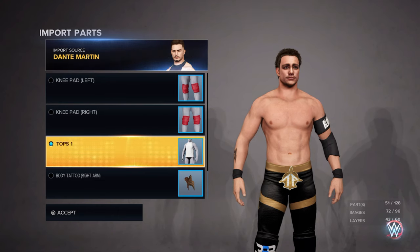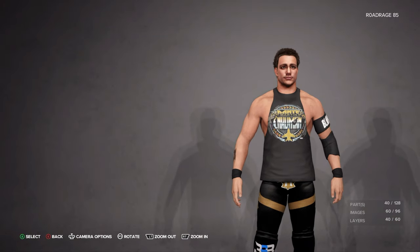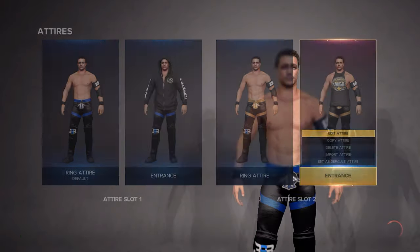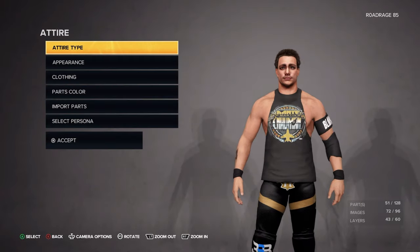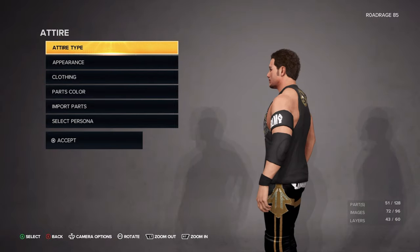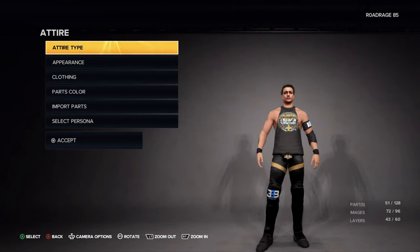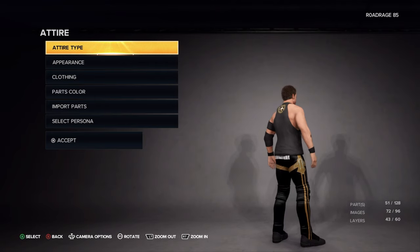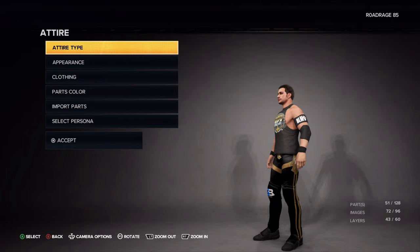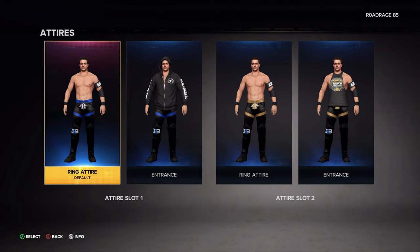As I said, the big tattoo on his right arm you can't get. For the attire, let's have his top flight attire — the black and gold one.